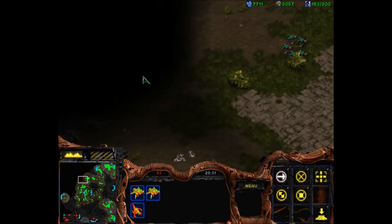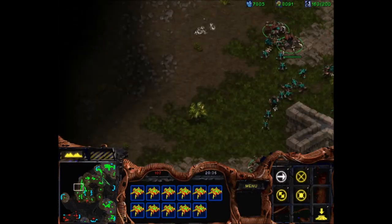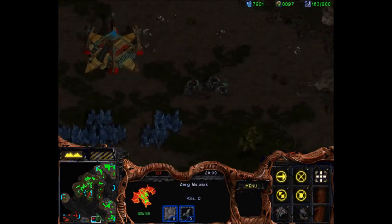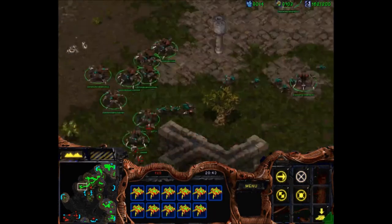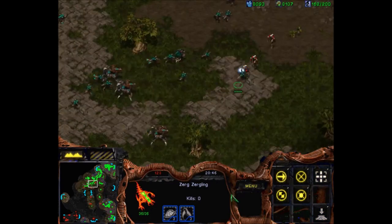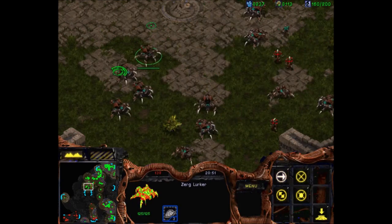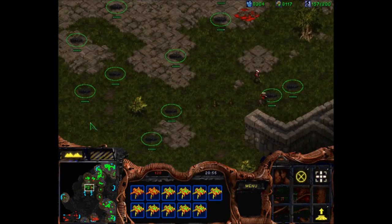Now we'll talk a little bit about what you want to do with lurkers. Lurkers are a fantastic defensive unit and in the right situations they can function capably as an offensive unit as well. They are extremely strong against melee units, especially zealots — lurkers absolutely destroy zealots. They don't do all that great against dragoons unsupported, but they are also generally strong against archons, and they're an invaluable part of any composition. The main thing to know about lurkers is that in most situations you don't want to burrow them close together — you need to spread them out, even if you're getting attacked a little bit.